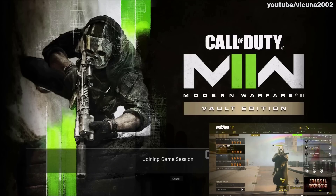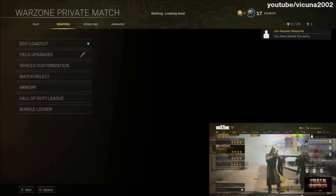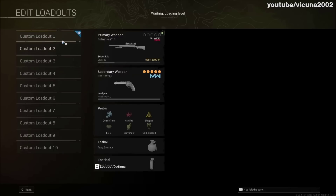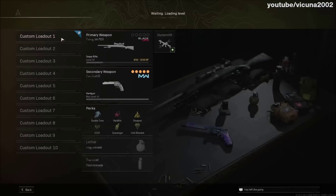Right after that, have your friend invite you — or make sure he's joinable — and join your friend who's in that Warzone lobby. Once you join him, it should kick you out of the gunsmith. This part of the glitch you want to be quick, because if you're too late it'll kick you out of your friend's lobby and you'll have to restart.